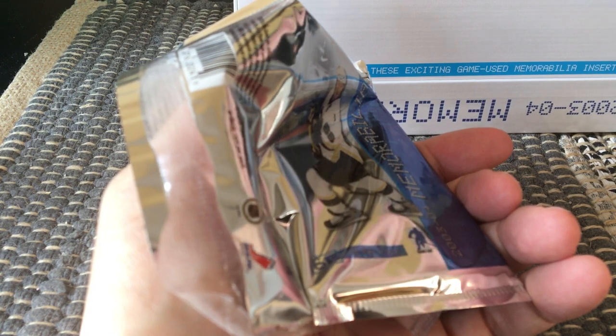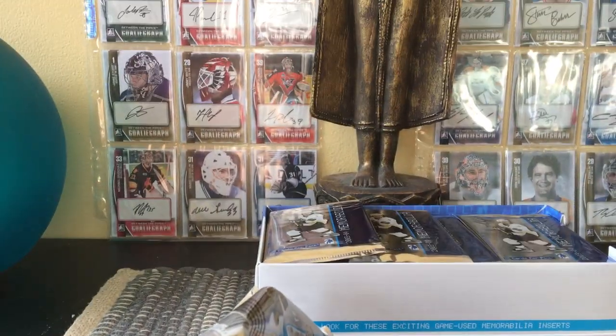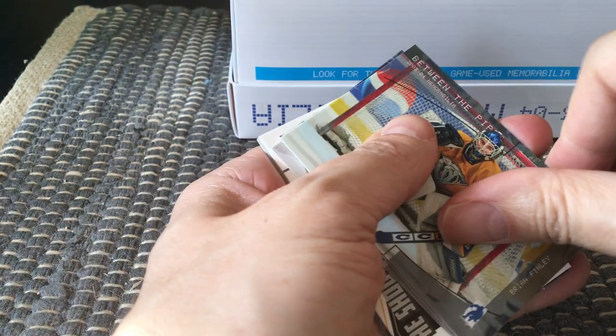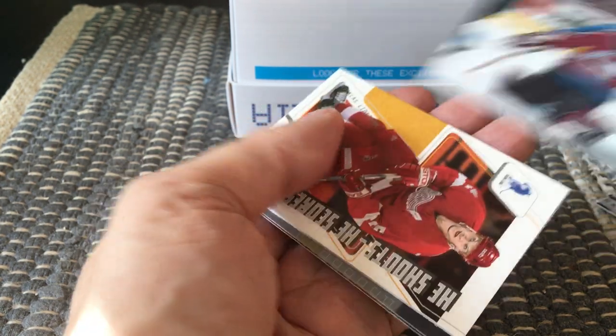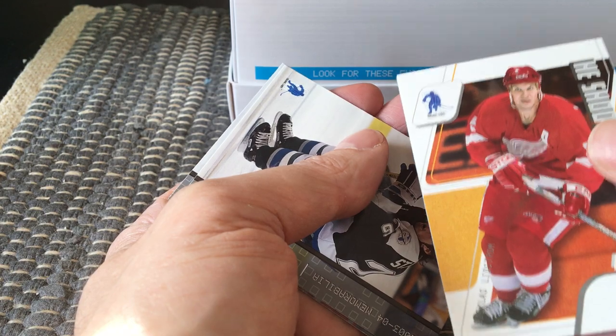I'm going to start cracking these open. We'll be looking for memorabilia cards and mask cards — the mask cards are beautiful. This product is split down the middle: some packs are In The Game Be A Player and some are Between The Pipes. If the top left corner says Between The Pipes, those are goaltenders. The rookies are really hard to identify because they're written in a white font that's almost impossible to read.